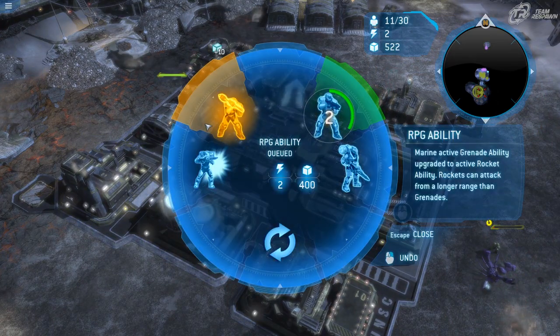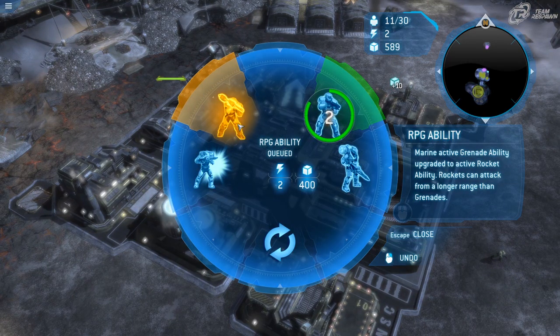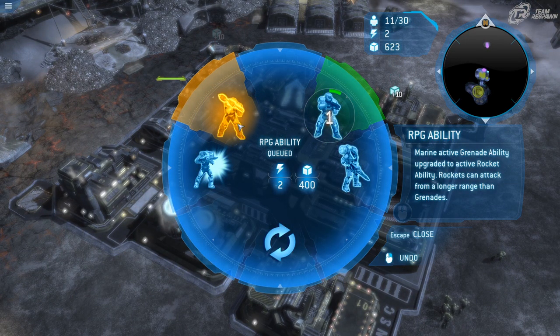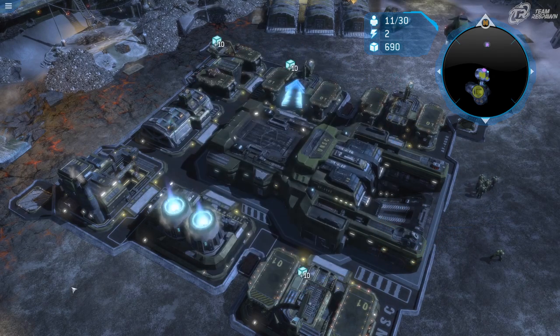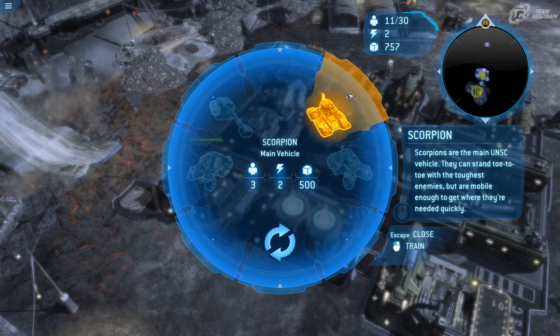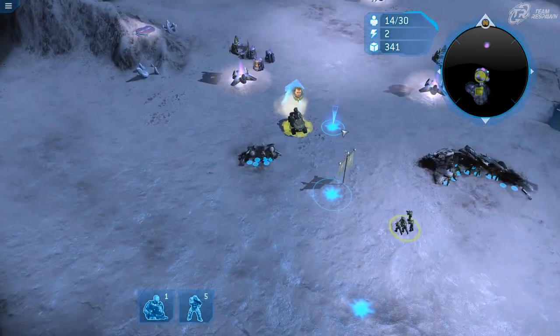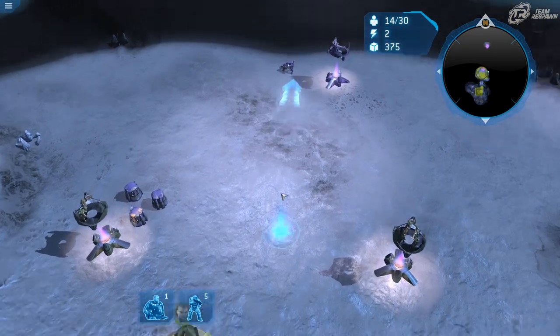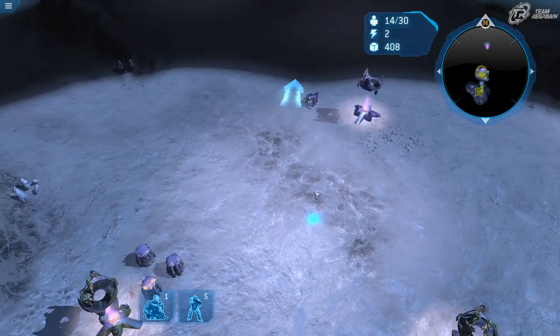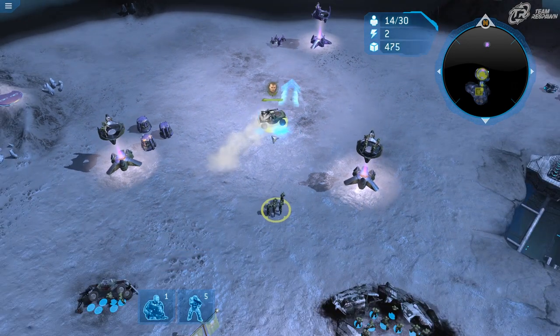The next upgrade is the RPG ability for the marines. The rockets fire from a longer range than grenades and do a lot of damage as well. In the vehicle depot, if you want to move quickly through this mission, get some Scorpion tanks — it's a really fast way to complete it since most enemies you'll see are infantry.